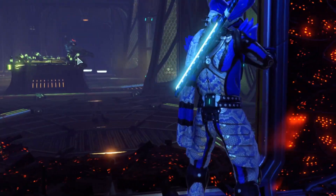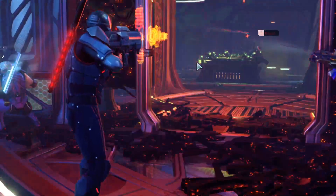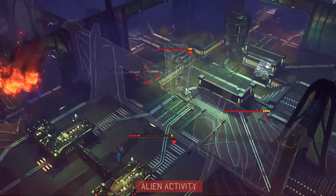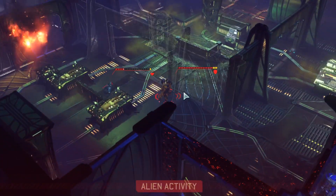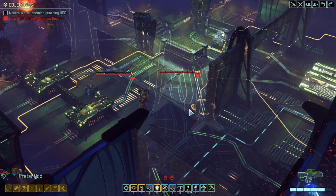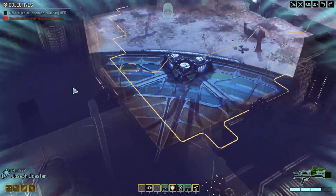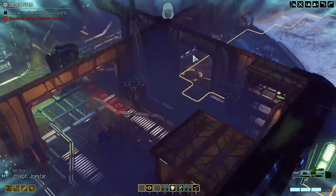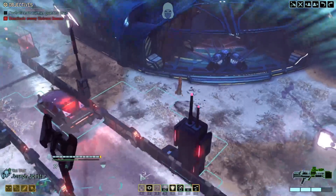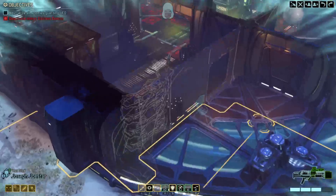He looks hurt — lancer can't hit anything. Shield bearer, purifier. We've got frost bomb, we've got mimic beacon. We've also got the potential of throwing a shred storm gun through here. Going to move up to see if we can get into a position next turn.